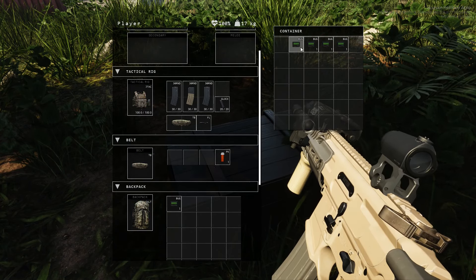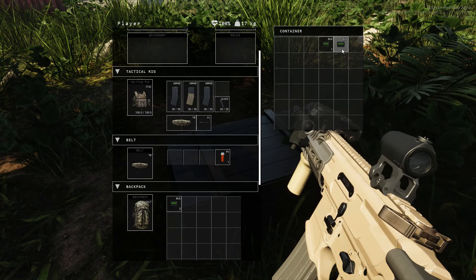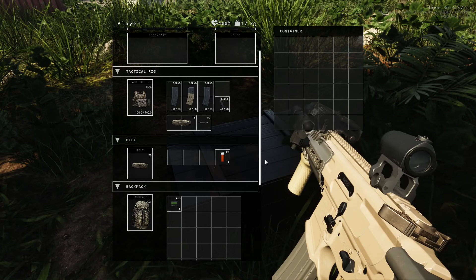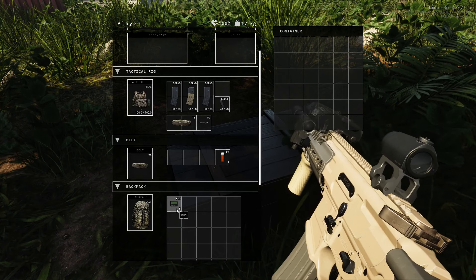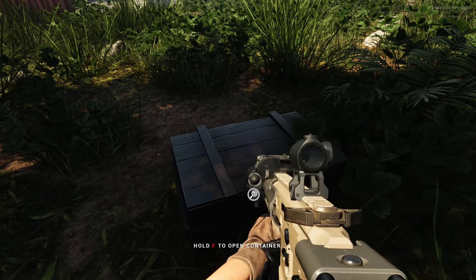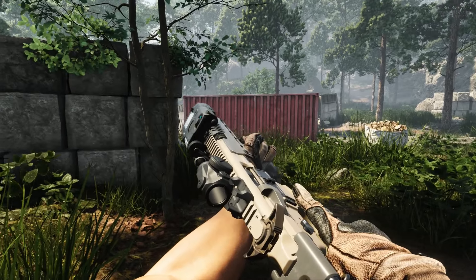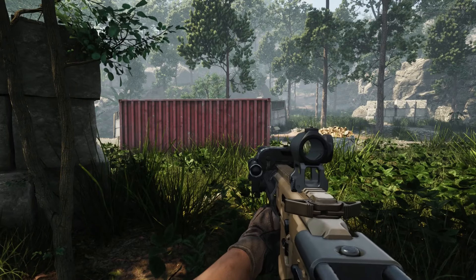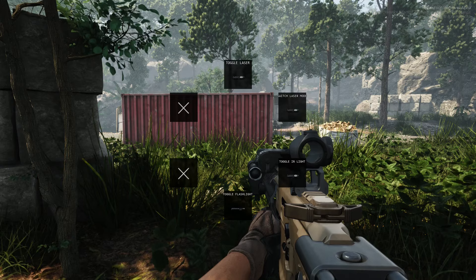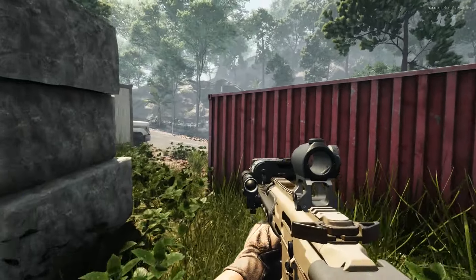If you guys are new to the channel or new to these videos — Incursion Red River — I've done a couple videos on this. One is a how-to video, everything you need to know about Incursion Red River. It is available on Steam for, I believe, $16 or $17 right now. So it's actually very affordable. It is PvE right now, but it is co-op so you can play with friends. I don't know if there's plans to add any PvP aspects, but this is a hardcore tactical extraction shooter and it is a ton of fun. I'm having a blast with this game so far.